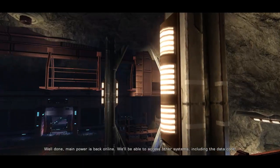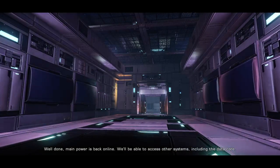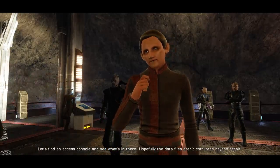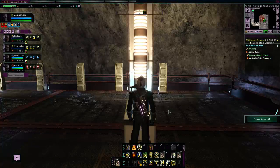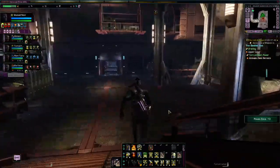Main power is back online. We'll be able to access other systems, including the data core. Let's find an access console and see what's in there. Hopefully the data files aren't corrupted beyond repair. Okay, where are we going? Looks like we're heading down this direction.